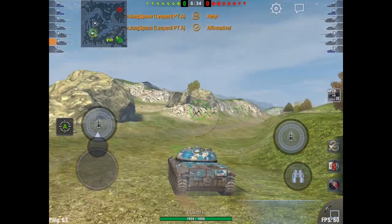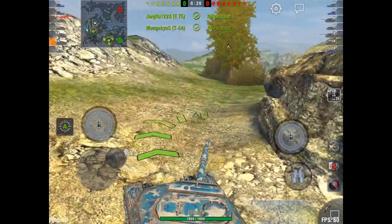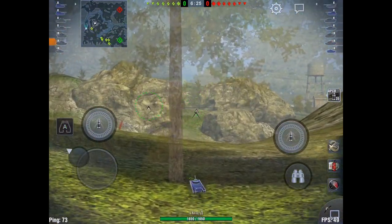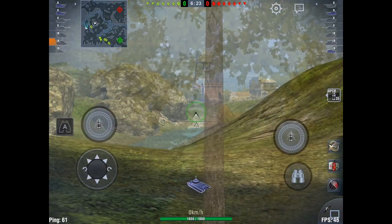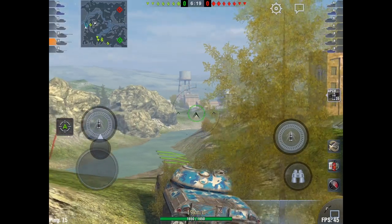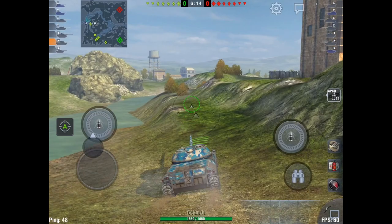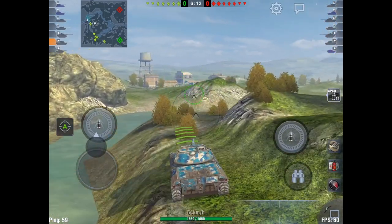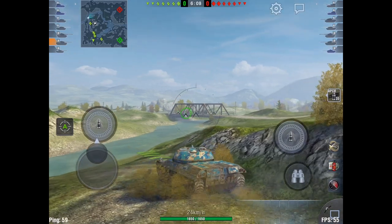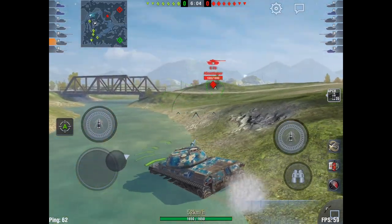I have two replays here on Falls Creek. I keep getting this map for some reason, but it's a really good map for the Leopard Prototype A. You don't want to get shot — this thing's armor is atrocious. The frontal hull armor is 70 millimeters, which is alright, but the sides are 35 and the rear is 25. The turret armor is actually 60 on the sides and rear but only 52 on the front. Nevertheless, I still bounce shots sometimes even when I'm not angled — bounced E-100s somehow.